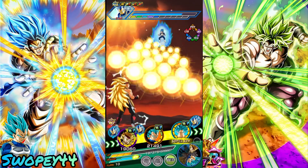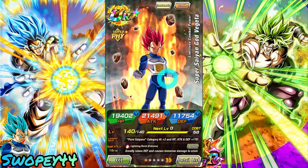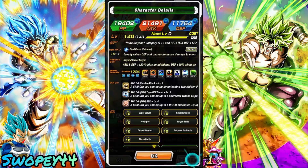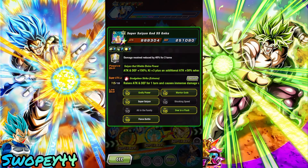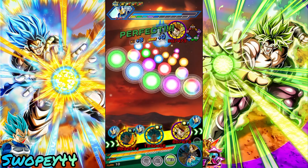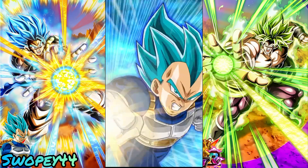We should have Super Saiyan 3 Bardock on rotation giving both these guys 50% attack. Now that he's Blue we get the full field - he's at 734k defense, so now he's good. He launches an additional super attack with five or more key spheres obtained - when he goes God he just needs five key spheres. Oh he only needs six when he's Super Saiyan 2 - Super Vegita probably still needs seven. Giving us a full field of orbs - Super Saiyan, Godly Power, Warrior Gods, and Fierce Battle active. He's hitting 19.8 million - this final blow should definitely finish him off.